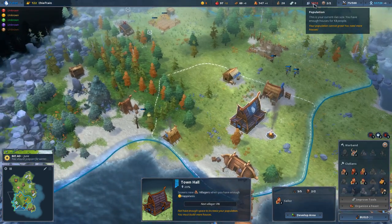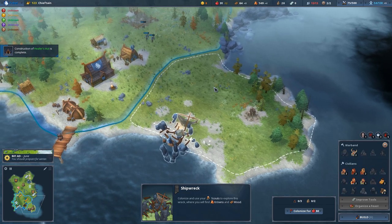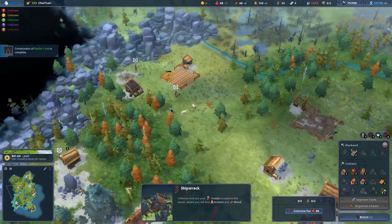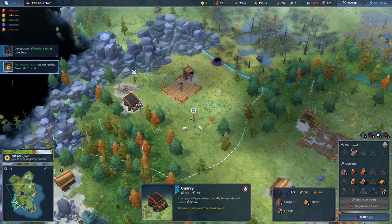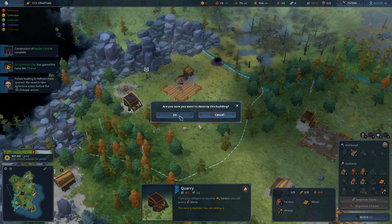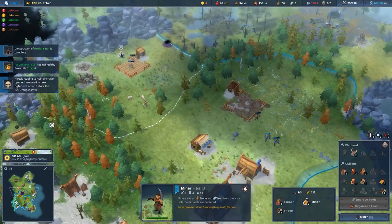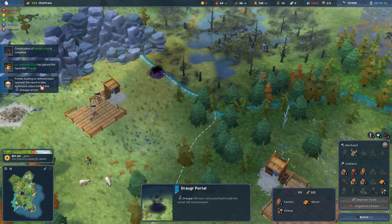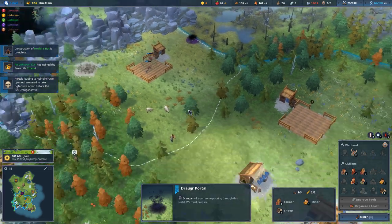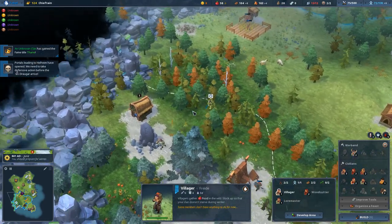We are at our max population. I think I'm going to use this tile mostly for housing because sometimes you can just put them all in one area. These two miners have nothing to do because they've completely stripped this resource of all its goods, so I'm going to destroy the building to reclaim some resources and make both of them villagers again temporarily. This is one of the events that can happen randomly during the year - we have portals leading to Helheim, so some Draugr are going to appear soon.